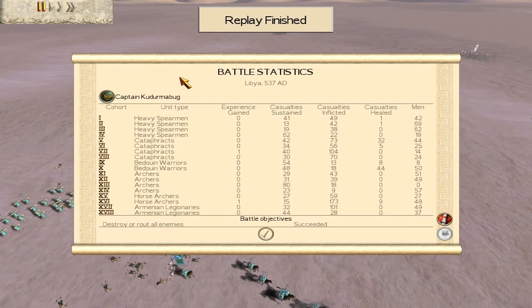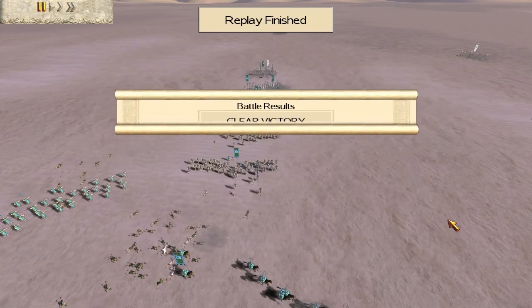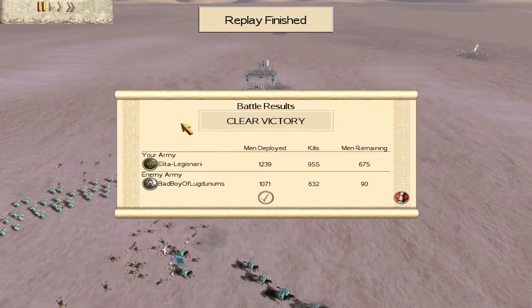It's good to get back to Rome Total War. Heavy Spearmen had a pretty good performance against Sacred Band, and Cataphracts did good but could have done better — just some micro errors there. The Bedouin Warriors really didn't do very well against those units. Archers could have been better as well. Horse Archers were good though — they performed well. The Legionnaires did pretty good too. Good game to Bad Boy. Thank you guys for watching — hope you've enjoyed, and I will continue to bring you more Rome Total War videos. Just trying to get my micro back in the swing, so thanks for watching and I'll see you soon next time.